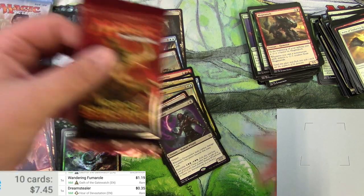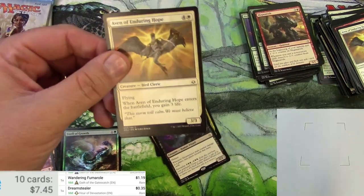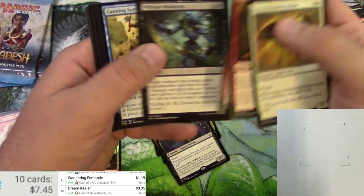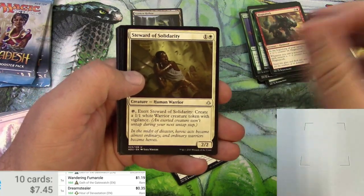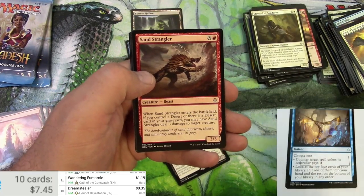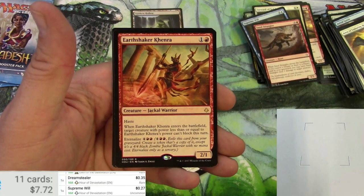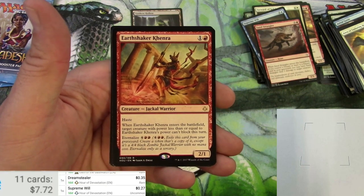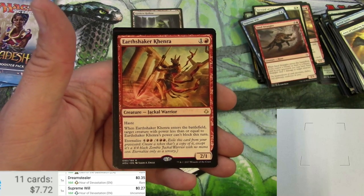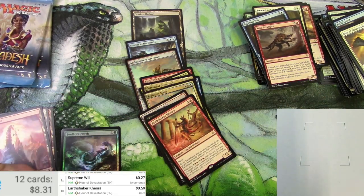Aven of Endearing Hope and some other commons. Steward of Solidarity, Supreme Will — this was good in standard — Sand Strangler, nothing big now. And Earthshaker Khenra — it's a 2/1 for two, Jackal Warrior with haste. When it enters the battlefield, target creature with power less than or equal to Earthshaker Khenra's power can't block this turn. You can eternalize it. Nothing else to write home about there.